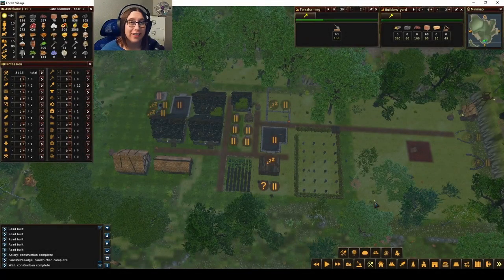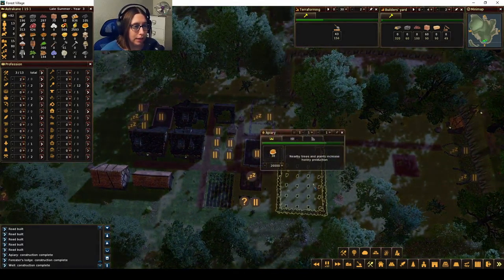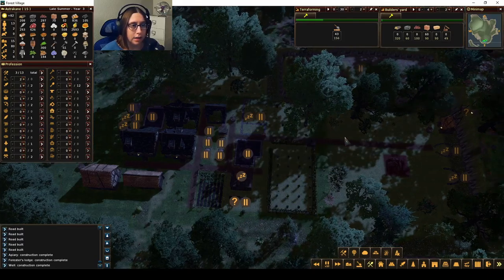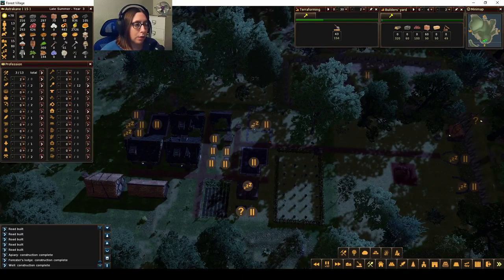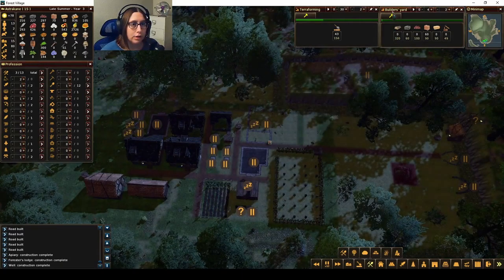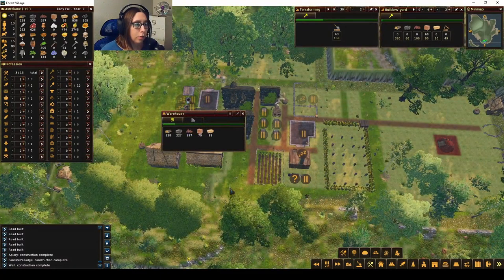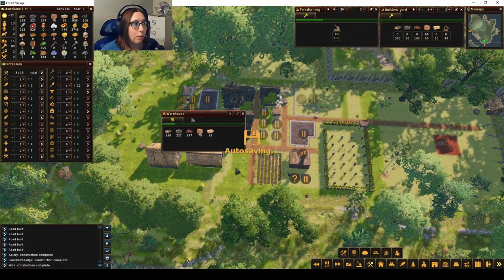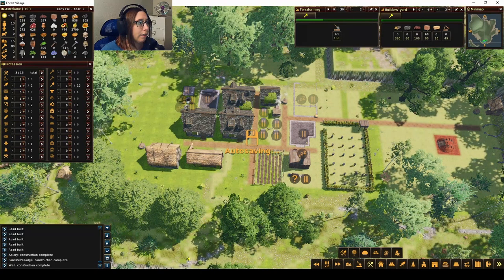Welcome back to another episode of Life is Feudal Forest Village. We are playing Modded Forest Village, so if you want to see the mods I'm using, I'll put them in the description below. Last time we finished the bee apiary, the forester's lodge, and the well. We're working on getting some hay because we need it for the builder's yard, and we want to build an orchard to get more fruit. We're doing decent on food now, and we have a good amount of tools.